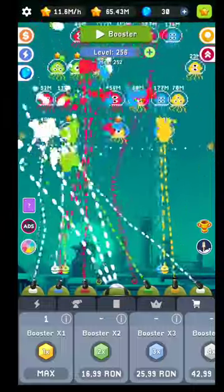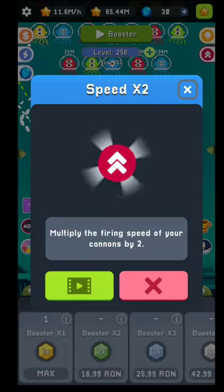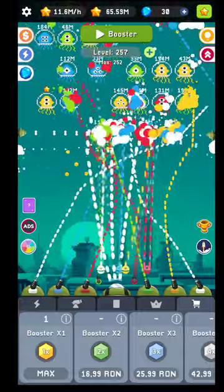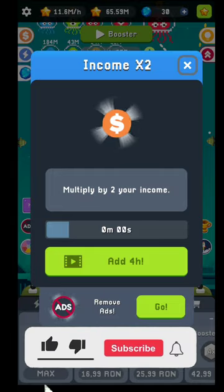Let's talk about the buffs. You have a power-up here — watching this ad gives you a power-up for the next five minutes. There's also a speed buff for the next five minutes. You also have the income booster, which you can find on top of the screen or in the income section; each ad here will multiply your income for the next four hours.